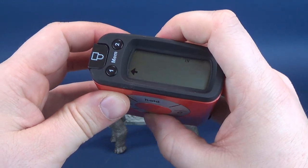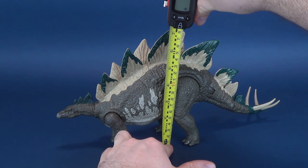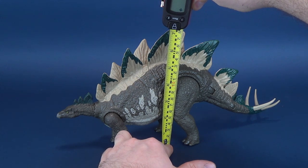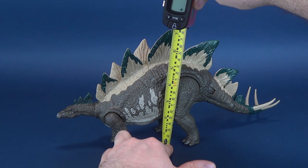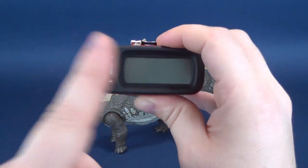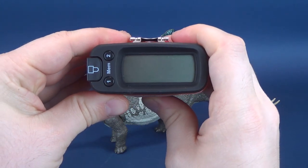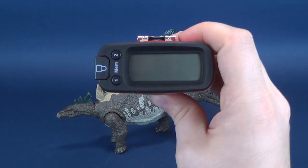And we're going to switch that back to inches. We're going to measure right to the very top of its highest platelets, these little defensive spikes on its back. And to the very top of the highest one, the dinosaur stands at 7.3 inches in height, which works out to be, centimeter-wise, 18.5 centimeters tall.